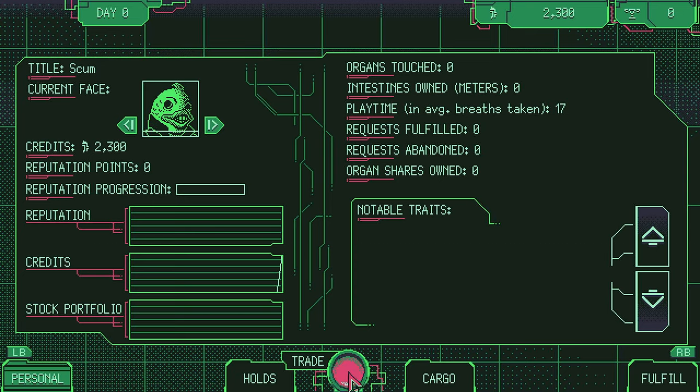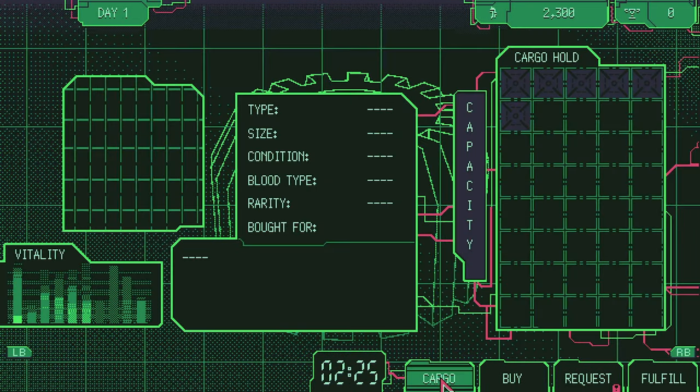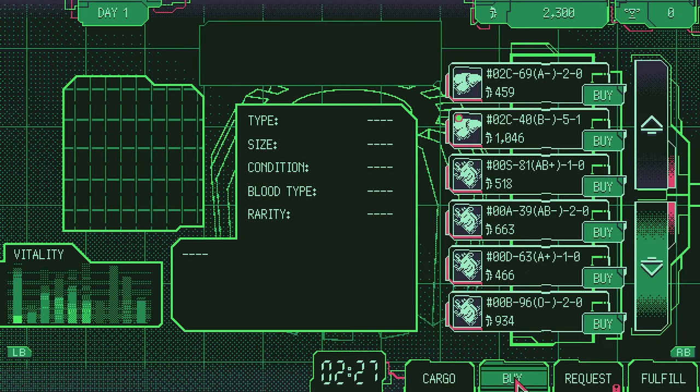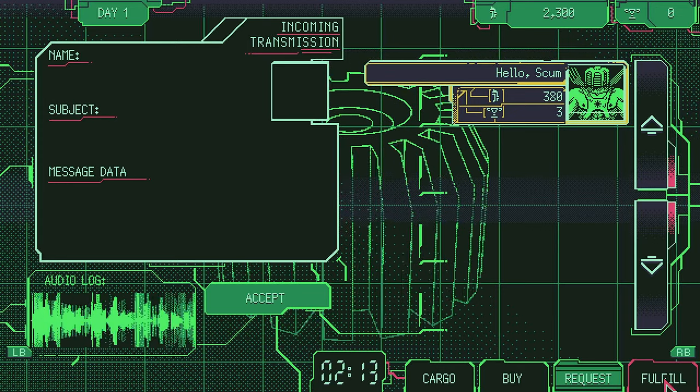Move the cursor on the big red button and select Trade. Move the cursor right to find the Cargo tab, where you store the organs you buy. The Buy tab, where you buy the organs. The Request tab, where you accept tasks. And the Fulfilled tab, where you fulfill them.